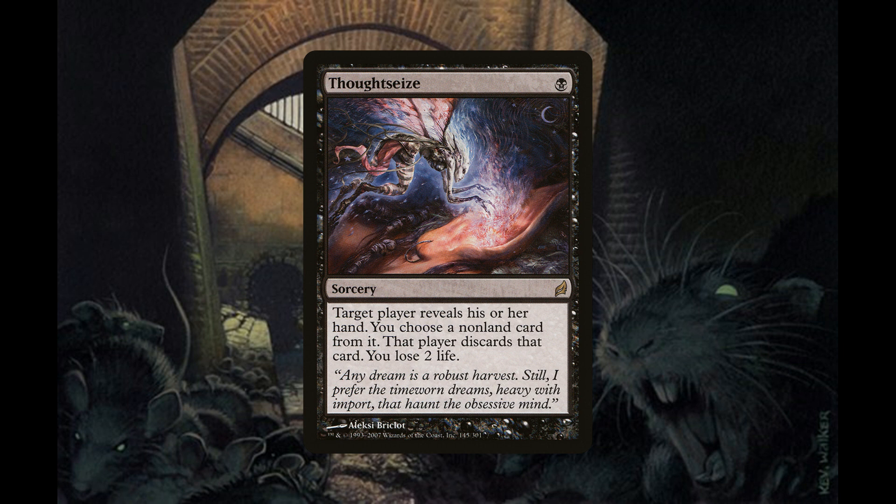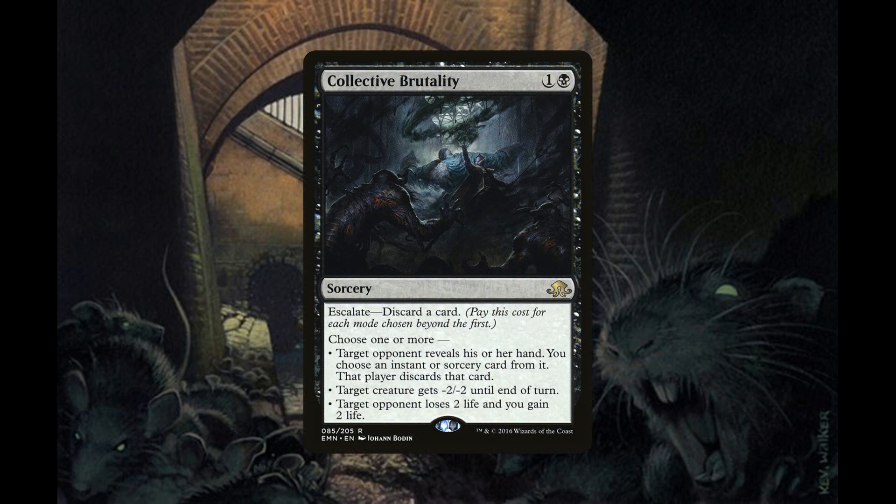We're also running two copies of Collective Brutality, a sorcery for one generic and one black mana that has escalate — discard a card — and you pay this cost for each choice made beyond the first. You choose one or more: target opponent reveals their hand and discards an instant or sorcery card you choose; target creature gets -2/-2 until end of turn; or target opponent loses two life and you gain two life. This is a great toolbox card that can help us both early and late game.